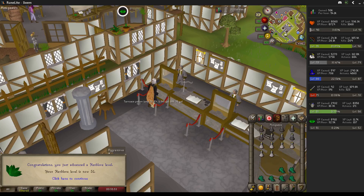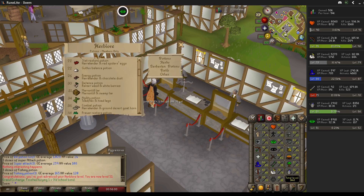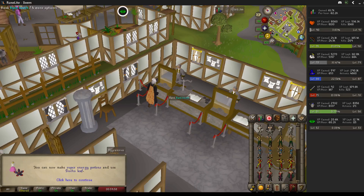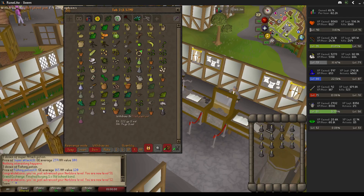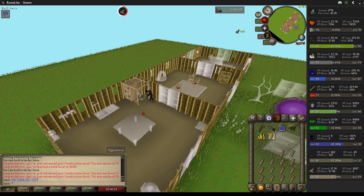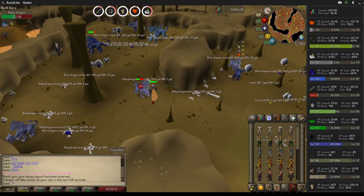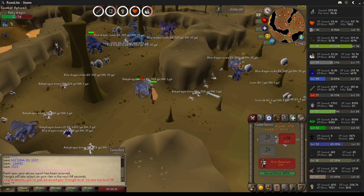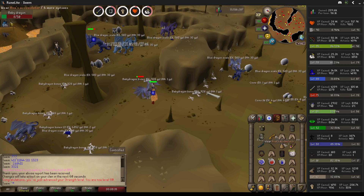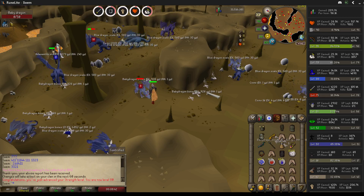Level 51 herb. At level 52 we can do super energy potions — and there's our super energy, we got 28 left. We are now level 38 construction and 1452 total level. Finally got 88 strength, so now we can go back to training range. We got a blue dragon task, which is unfortunate.